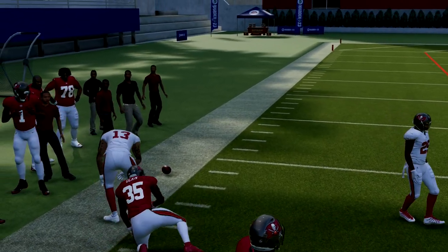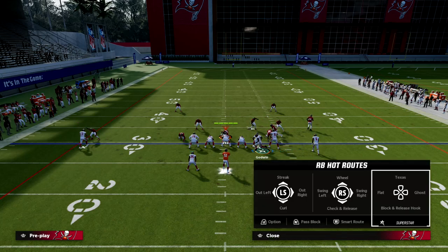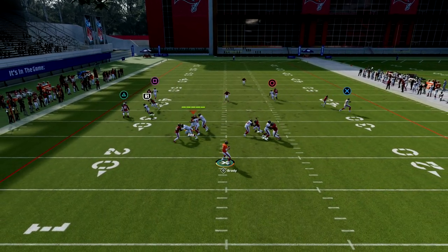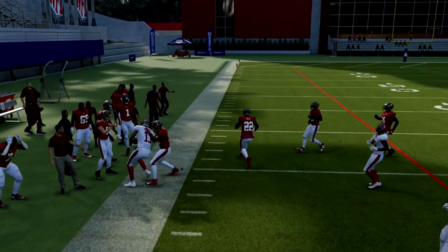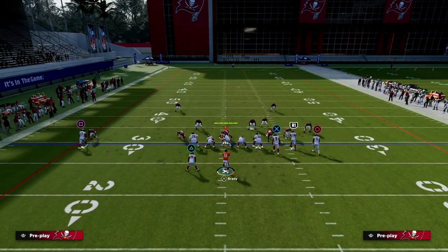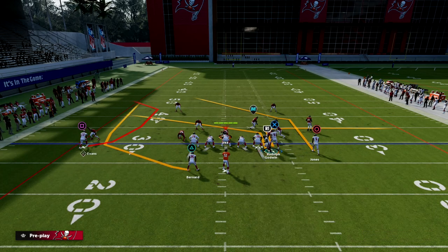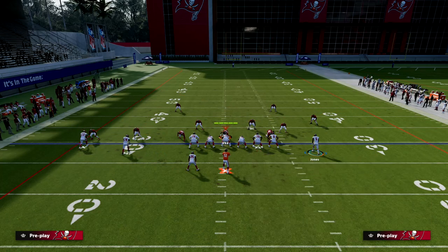If that slot corner is not manned up, I can take that over the top. The other route that I have which is really good against man is this outside apprentice C route. The outside apprentice C route is one of the better man beaters this year. I like to high-ball that on the cut - as you see it's gonna be man with Larry Fitzgerald. A little better route running at that position; if you have a Fitzgerald in Ultimate Team that can be really effective.